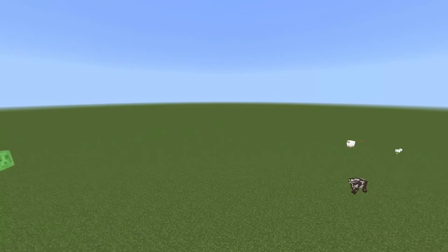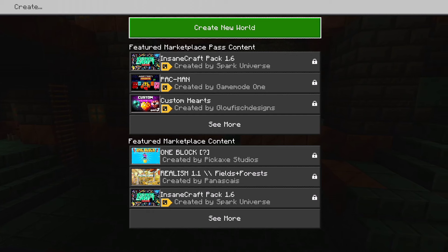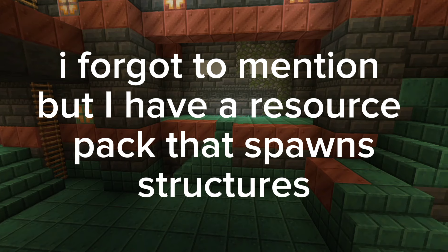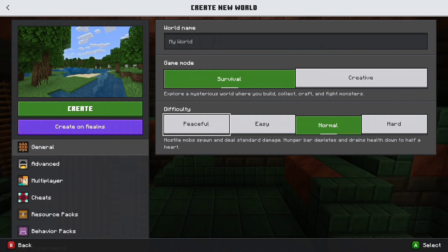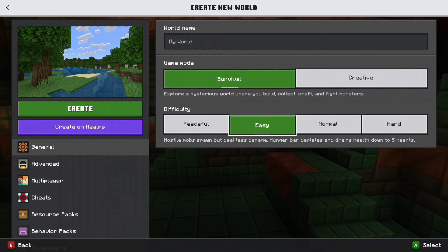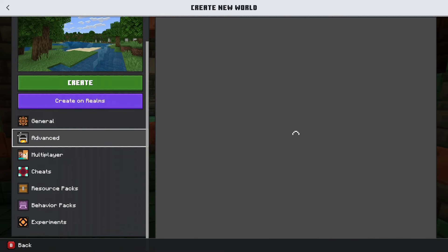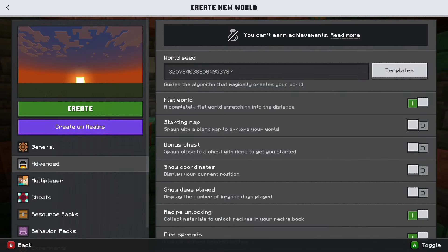Is it possible to survive in Minecraft when the world is completely flat? The very first thing we're going to do is create a world and apply the settings of a super flat. We're going to do easy difficulty — not creative, that's not the point — and go to advanced, selecting flat world.